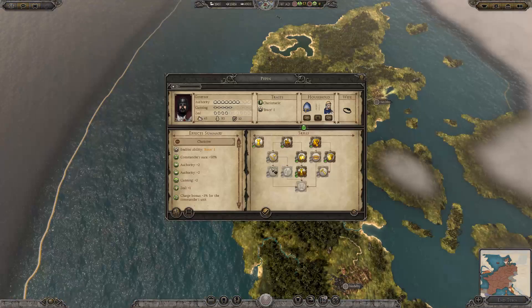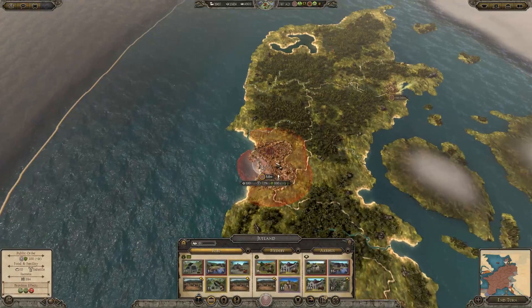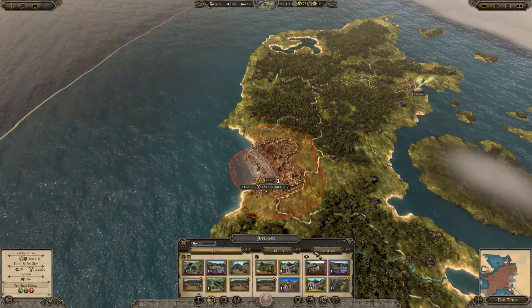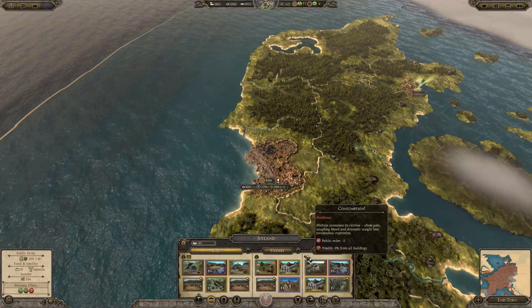Let's just move on to the next turn. This governor — reduce construction costs. They do actually have some stuff here, some consumption — which is no good, need to get rid of it.